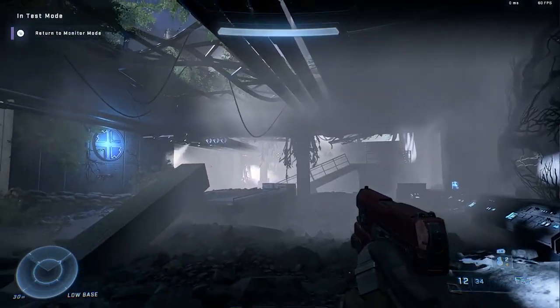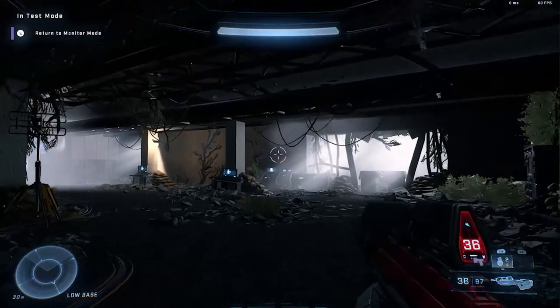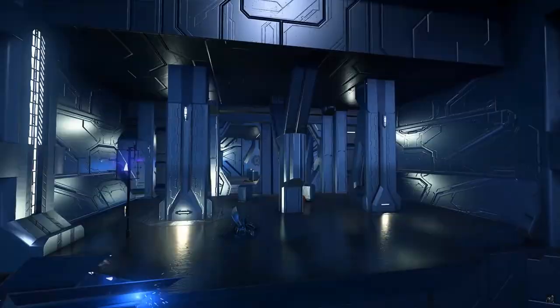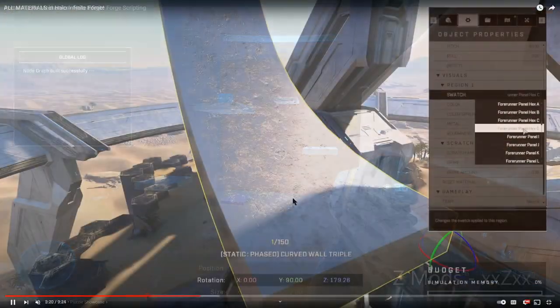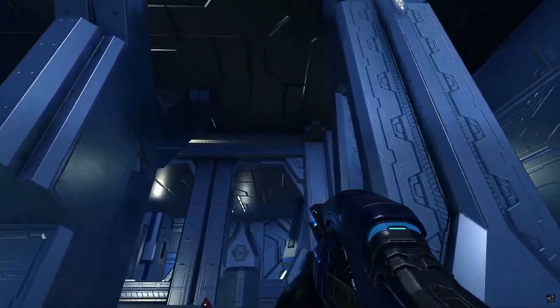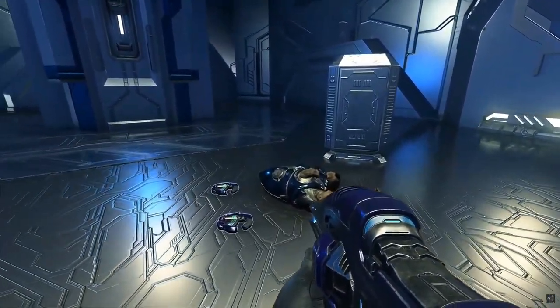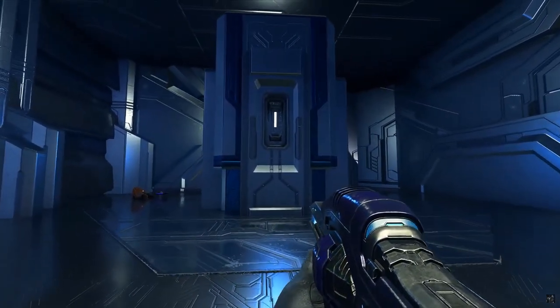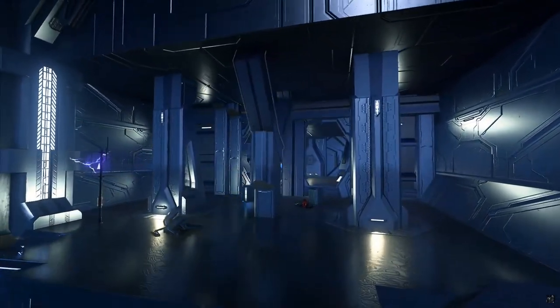I just can't believe this kind of stuff is being made in Forge. Recently, I broke down a bunch of different maps and modes and features and possibilities, and I showed Sacred Icon. I really want to get this to as many people as possible for y'all to see, because this is just amazing. It looks like part of the campaign.